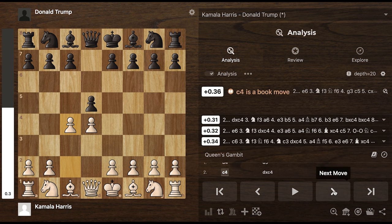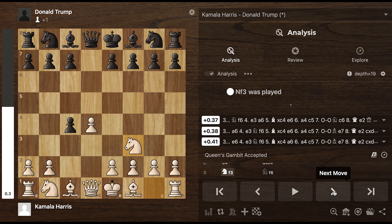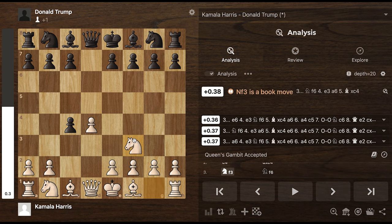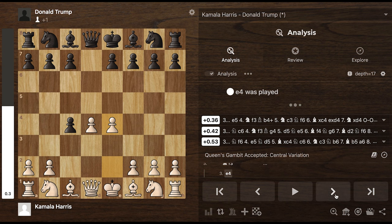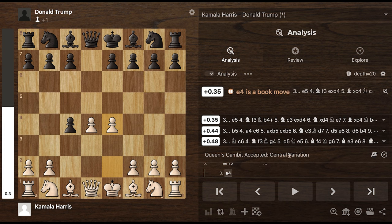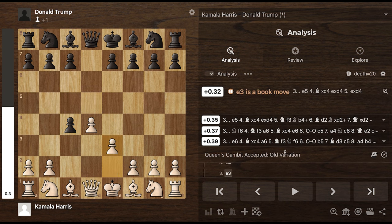Now Trump, as a person who doesn't back down, accepts the gambit. Kamala does this very, very interesting book move right here. Another way that people play the Queen's Gambit is here. This is one variation, called the central variation according to the computer. Another way is the classical variation, the old variation as they call it.